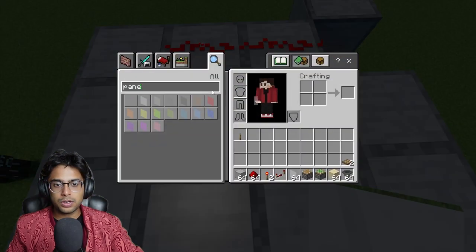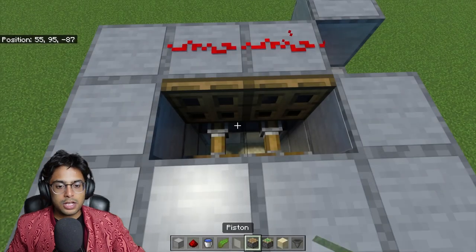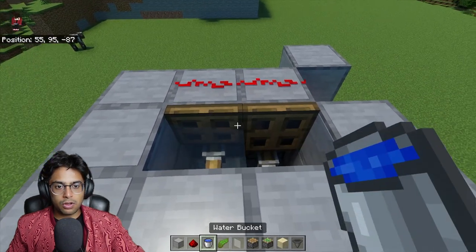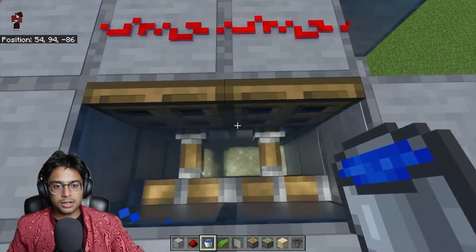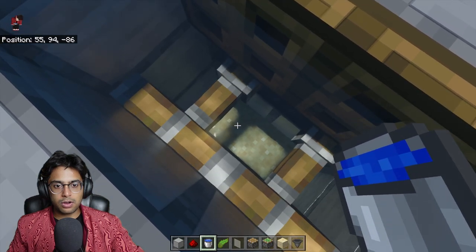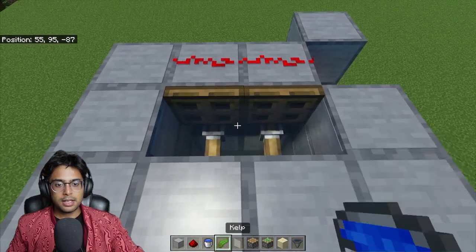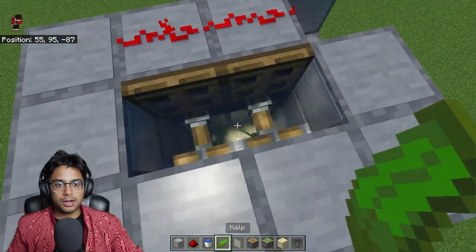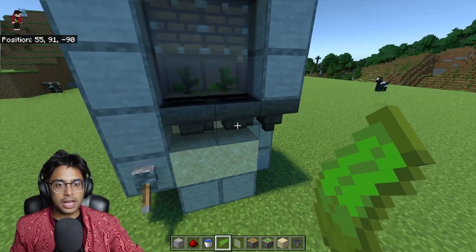Now come up here — this is where we're going to lay water and kelp and activate the entire farm. Place water on the trapdoor exactly like that. Then go down, and once you stand on the piston, place one water on the sand block and another one right there. Once you've placed those, go ahead and place your kelp. Your kelp farm is now completely ready.